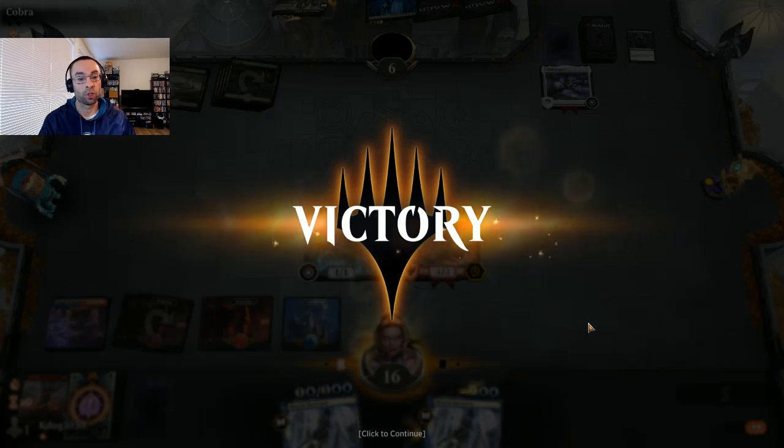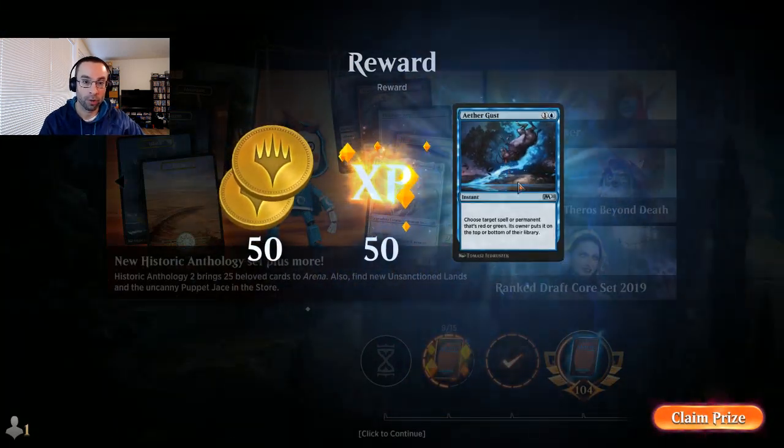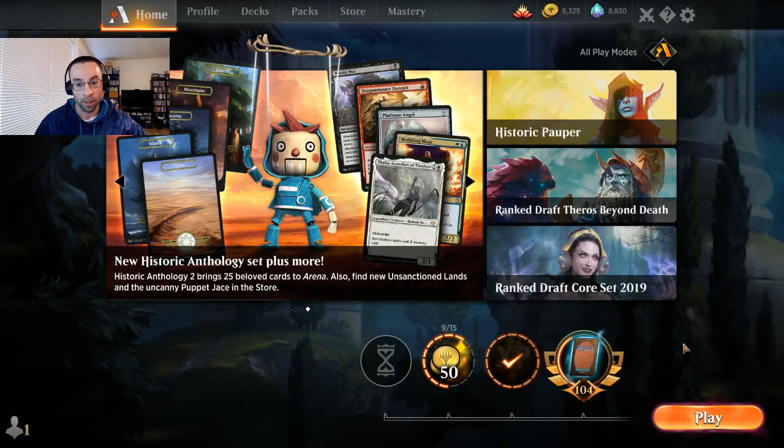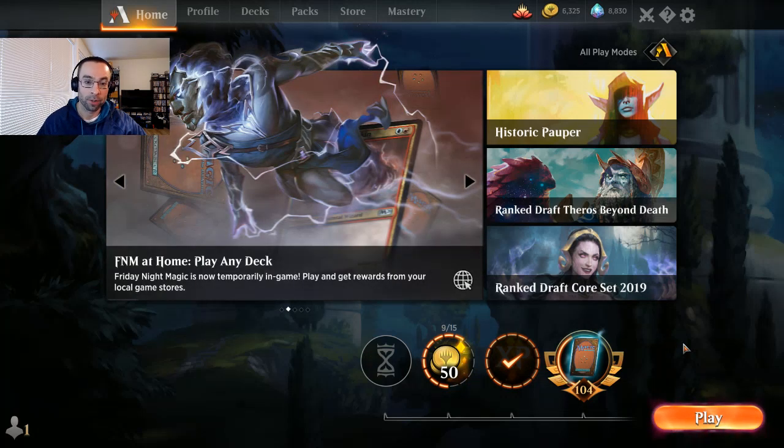That was nice and short and sweet. So that's the adventure version of Museum Tank — not as explosive as the Dread Heart or Canis version in the first build, but this one is more versatile because Petty Theft can bounce any non-land permanent, Bone Crusher Giant is just a good card in general, and Rimrock Knight gets your prowess triggers and then plays down as a three-one creature. Both versions are pretty fun, just up to your own individual preference. I hope you guys enjoy the deck, and thank you for the deck suggestion!